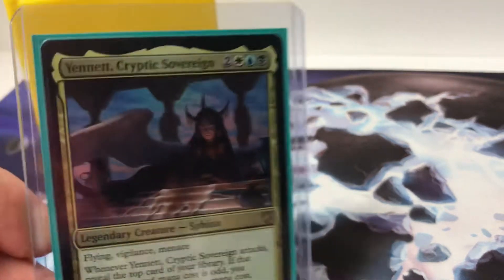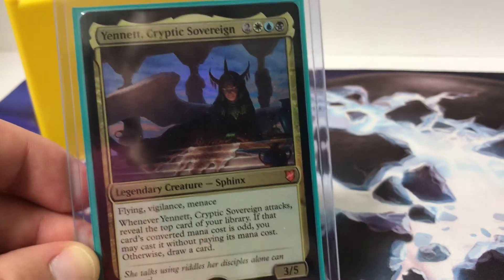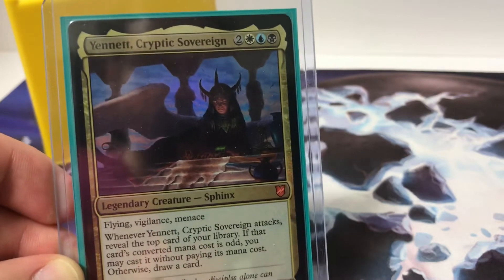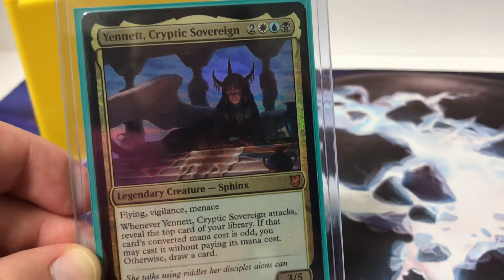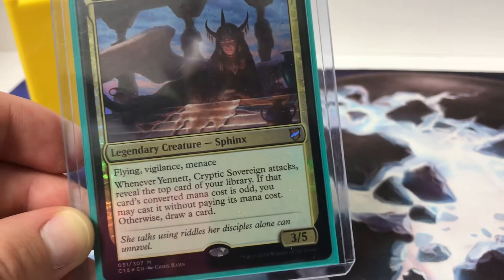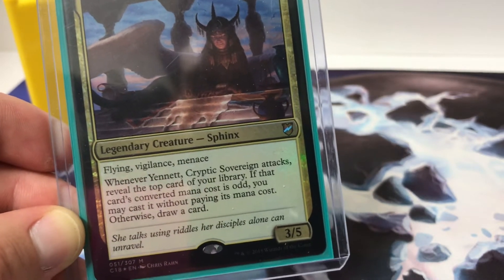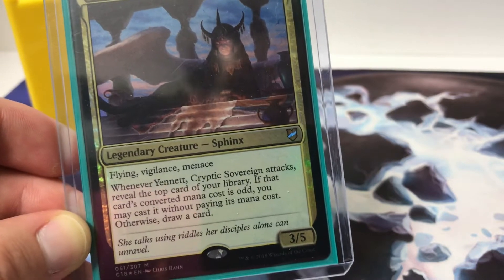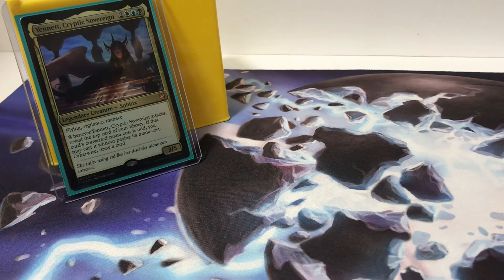So, Subjective Reality — Commander 2018 — instead of using the Planeswalker from the Commander deck, I am using Yennett, Cryptic Sovereign. For two, one white, one blue, one black — a total of five converted mana cost — you get Flying, Vigilance, and Menace. Whenever Sovereign attacks, reveal the top card of your library. If that card's converted mana cost is odd, you may cast it without paying its mana cost. If it's not odd, draw a card. I have nothing but odd mana cost cards in this deck, obviously. I call it Esper Cheat.